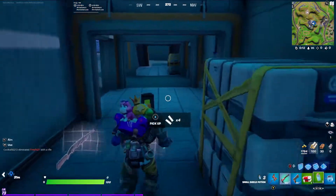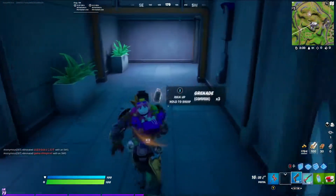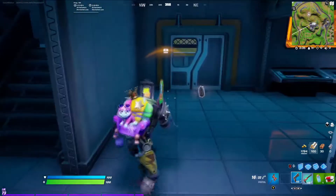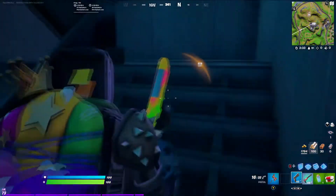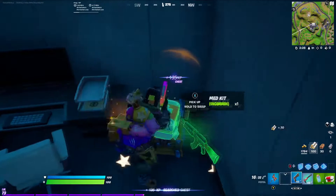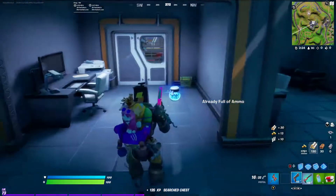There we go — we've got the blue pistol and the shadow tracker, perfect. Now realistically all I actually need is the recon scanner, because I'm not that likely to want the hand cannon. I'll take it if I find one before I get a recon scanner, but it's not exactly my thing personally.